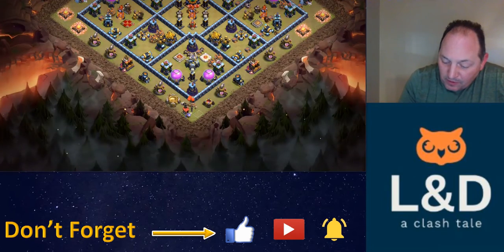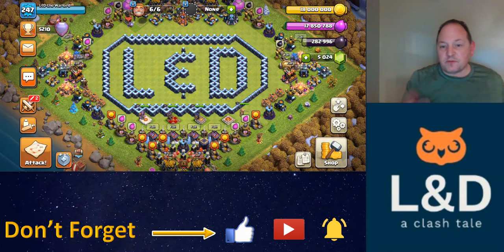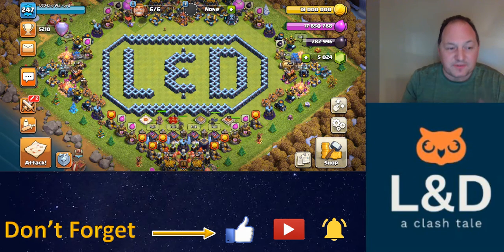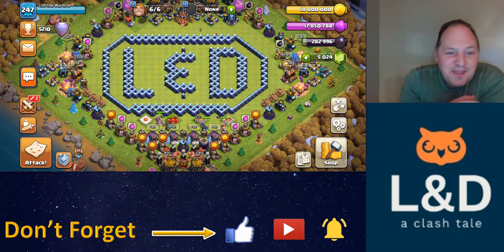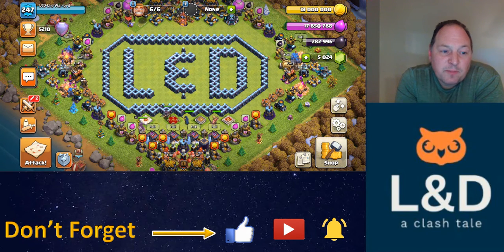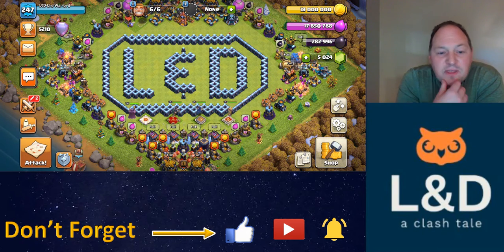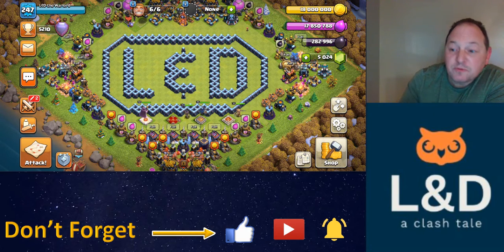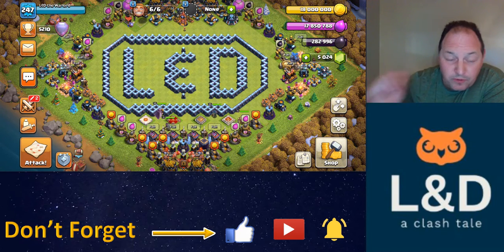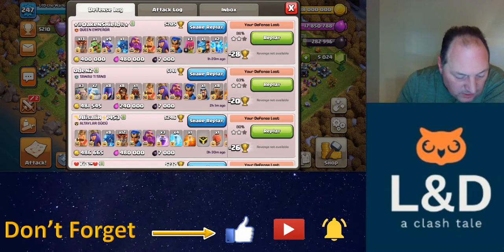Let's get into some replays. I have a lot of replays to show you. I'm going to show you some common attack strategies. This base did get tripled two times today, both on the same account. In my estimation, the best strategies for attacking this base appear to be air strategies, and it looks like Queen Charge Hybrid has some better success. This base is set up to defend those spammy ground attacks that I've grown to love. I'm going to show you both of the three-star attacks, but we'll start with Odins, coming in with a Super Wiz Golem attack.